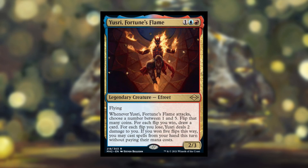Next we have Yusri, Fortune's Flame — a 3-cost blue-red legendary Efreet, 2/3 with flying. When it attacks, you choose a number between one and five and flip that many coins. For each flip you win, draw a card. For each flip you lose, it deals two damage to you. If you won five flips this way, you may cast spells from your hand this turn without paying their mana cost. If you win five flips, you're also drawing five cards.